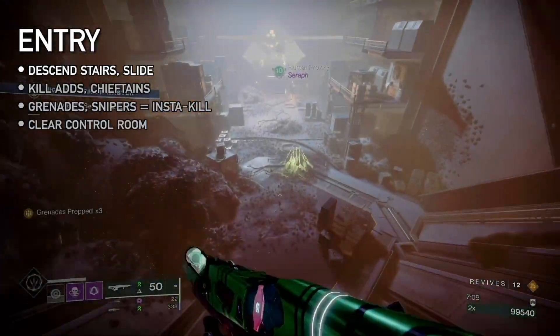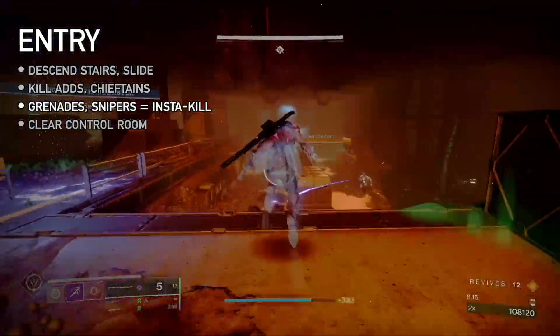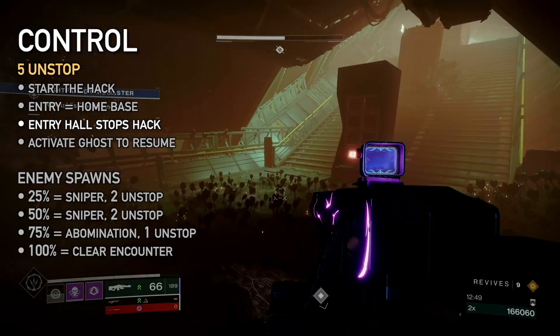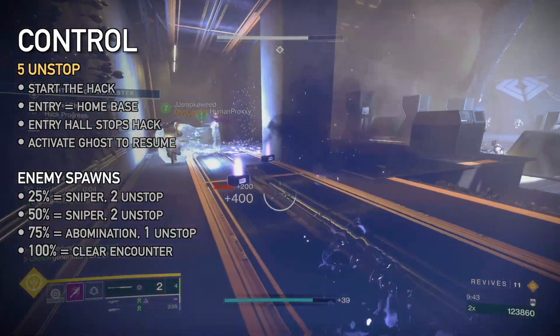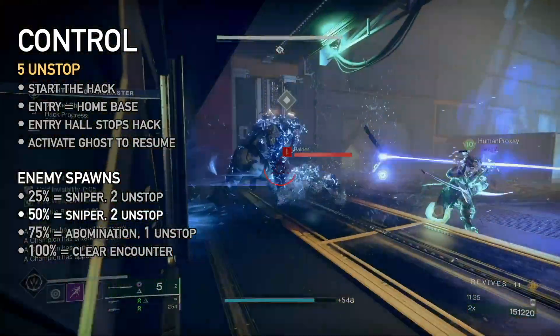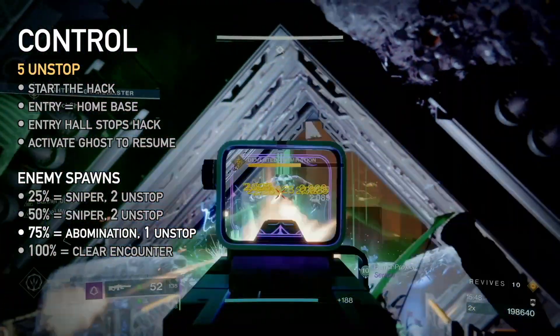Enter the doors and jump down the slide. Clear the next few rooms of their adds and Scorn Chieftains — remember their Void attacks are one-hit kills. Enter and clear the large control room, then go to the waypoint and start the hack. Stay near the entry door and duck inside if you need cover; it's very safe, but if all players are inside, the hack will stop — reactivate the ghost to resume. Major enemies spawn based on progress, interrupting the hack; kill them all to resume. At 25%, a mini-boss sniper and two Unstoppable champs. At 50%, another sniper and two more Unstoppables. At 75%, a mini-boss Abomination and one Unstoppable.